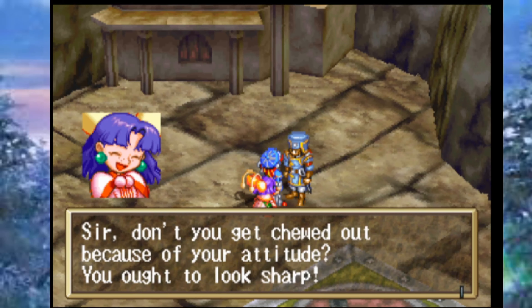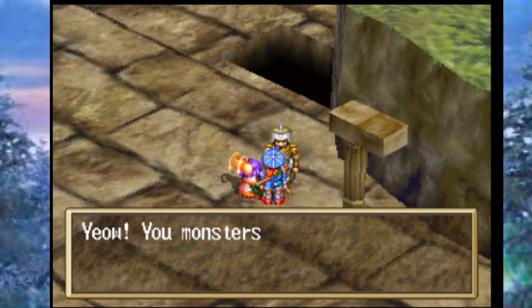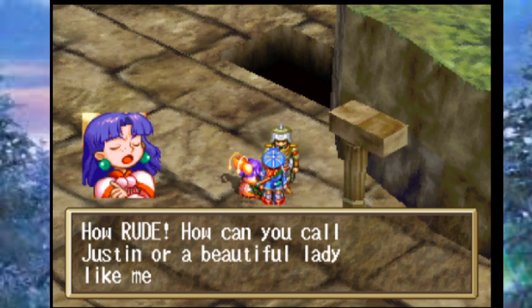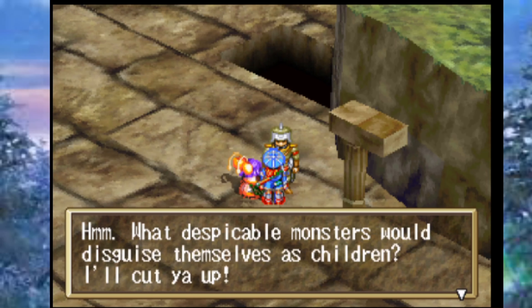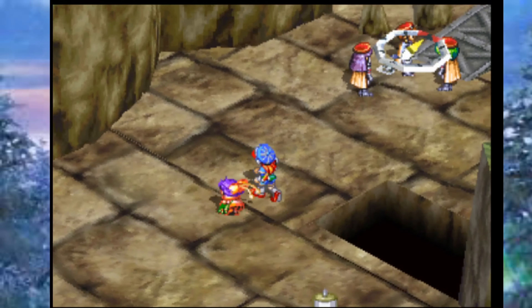A soldier spots Justin and Sue and calls them monsters, threatening to cut them up. Sue protests: 'How can you call Justin or a beautiful lady like me a monster?' He accuses them of being monsters disguised as children. Justin insists they're not monsters. Then the soldier demands to know how children got into the Salt Ruins at all.